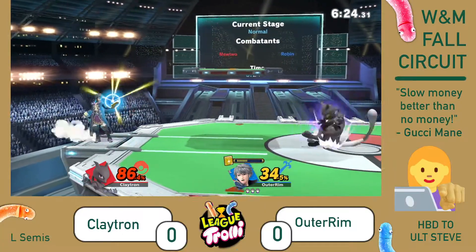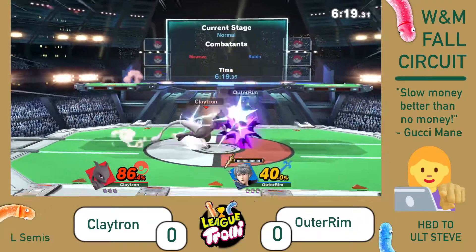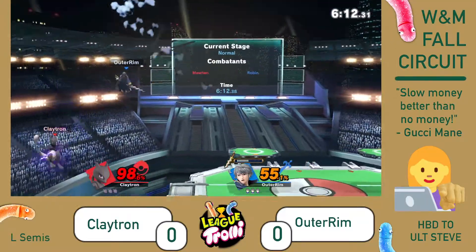Oh wow, what a solid conversion from Outer Rim there. Getting a bunch of health back from Nosferatu. But Claytron knocked his hurt right on top of Robin right after, giving him no space.